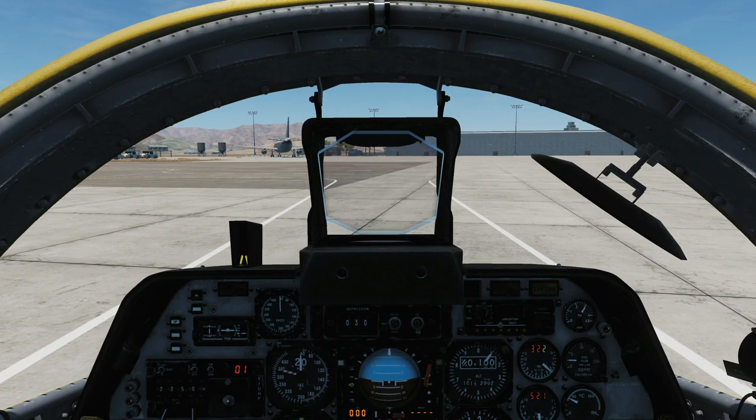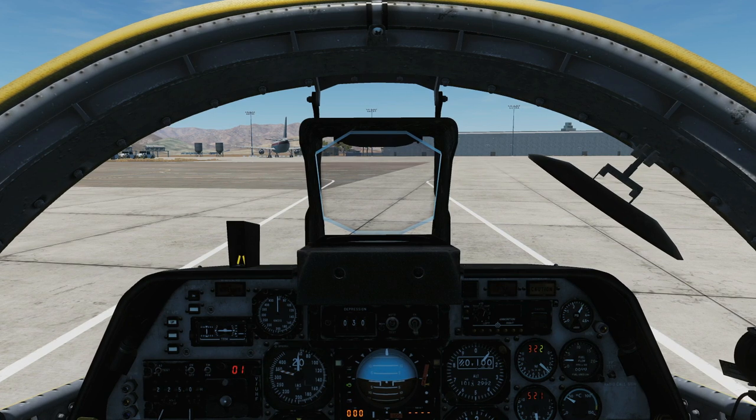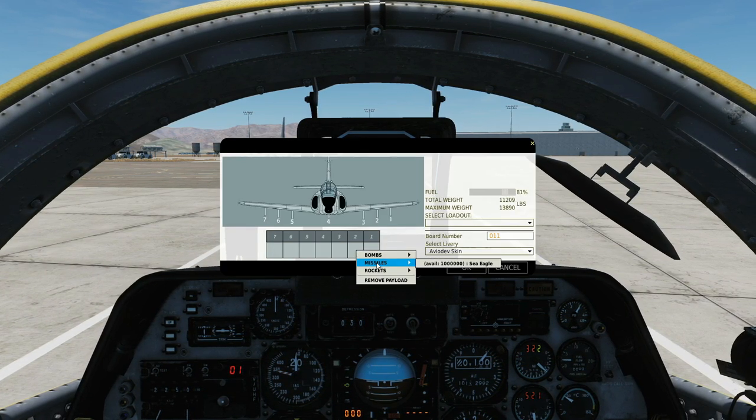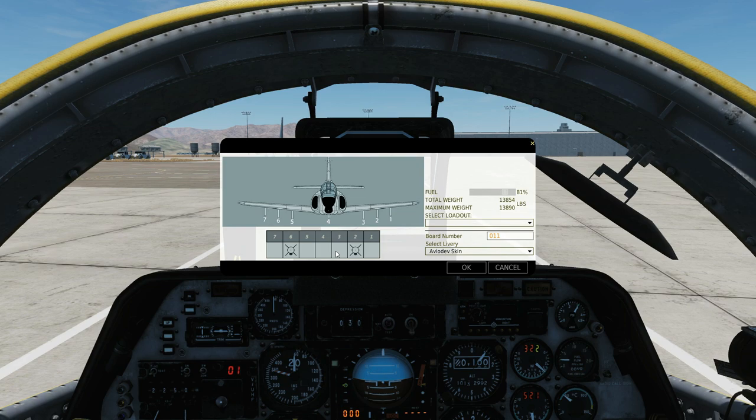Hello everyone, I hope you're all doing very well. Today we're in the C101C and we're looking at anti-ship with the Sea Eagle missiles. We can arm them up on pylons 2 and 6 under missiles Sea Eagles. They are jet-powered, sea-skimming, pop-up anti-ship missiles and have a range of around 60 nautical miles.